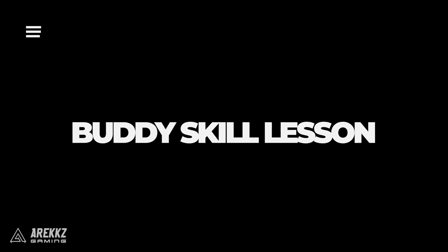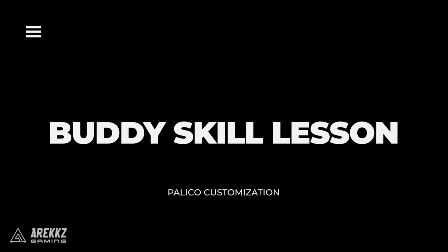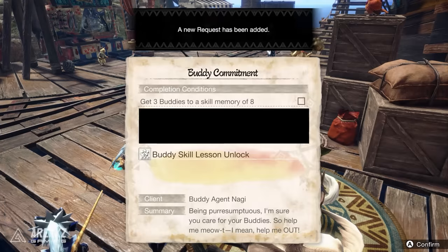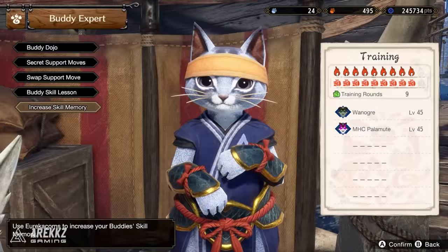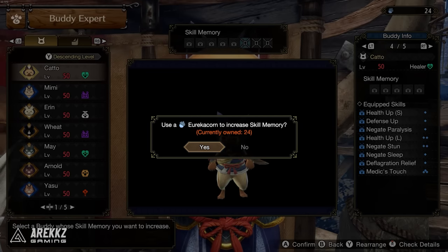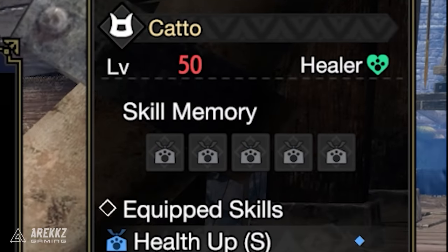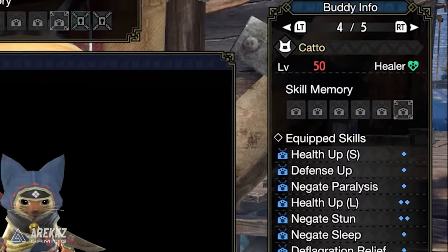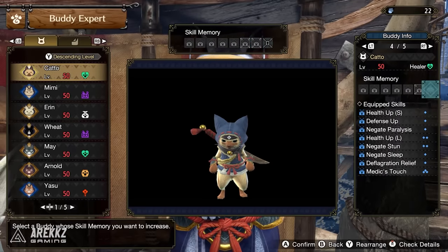There's also the buddy skill lesson. At around master rank 4 you unlock the buddy commitment side quest from Nagi the buddy agent. This will require you to use three eureka corns on three buddies to max out their memory slots to a maximum of eight. These corns are a new feature added in Sunbreak that lets your buddies equip more memory slots at the same time. If you're just starting out it might be a bit annoying collecting these, but it happens naturally as you progress through the game.